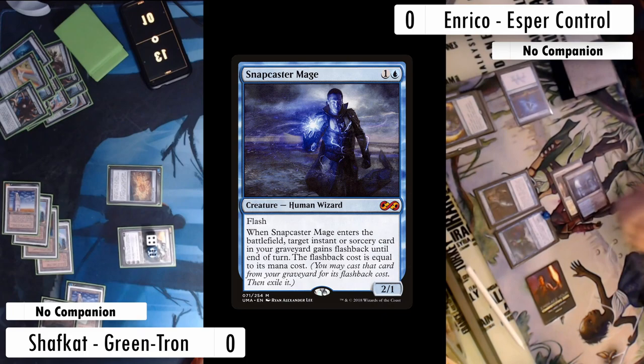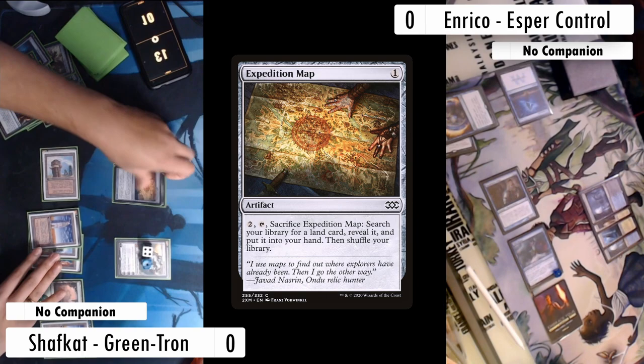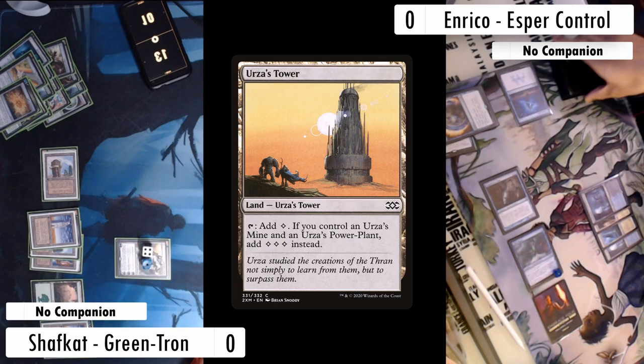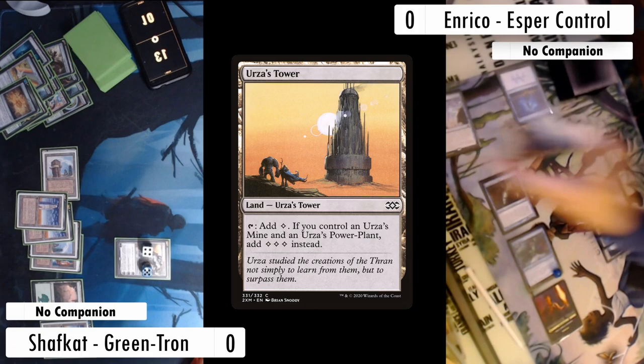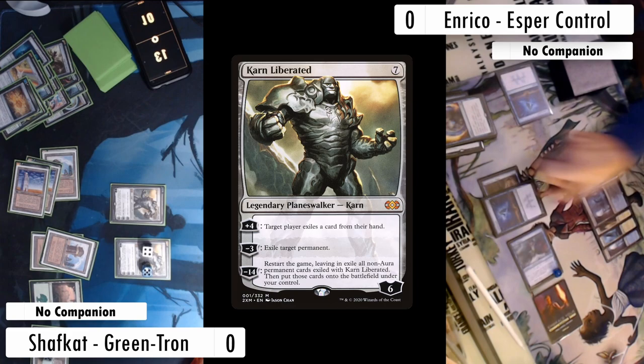Enrico casts a Snapcaster Mage at end step to create another threat and threaten the Karn. Enrico goes right to combat, swings five at Karn to keep it low. I crack the map, grab another Tower — I want as many lands as possible to thin my deck and draw more threats. I uptick Karn and exile an Archmage's Charm — one less answer for them. Then I get greedy and cast another Karn Liberated, but Enrico has the Counterspell so it doesn't stick.